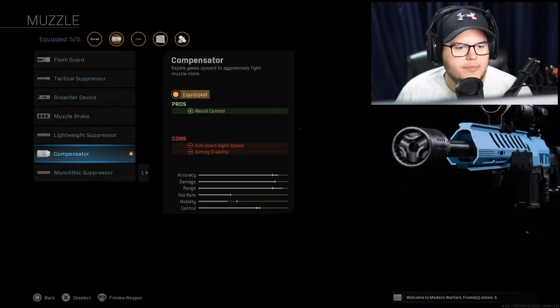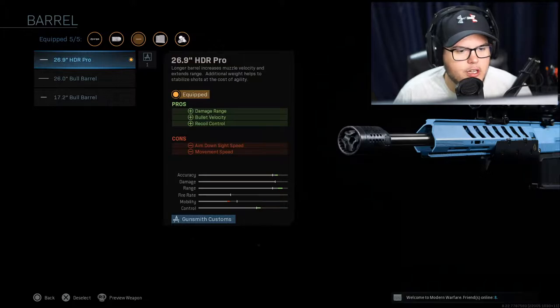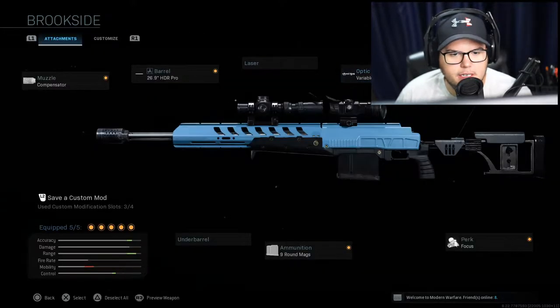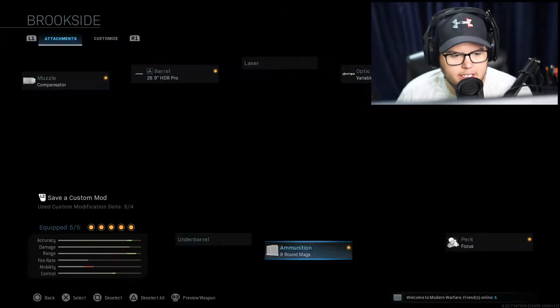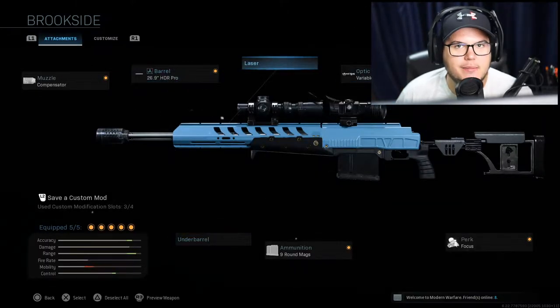We have the compensator that lowers aim down sight speed, the 26.9 HDR Pro that lowers aim down sight speed, and the variable zoom - that's the only one that lowers aim down sight speed. None of the stocks lower aim down sight speed, so I did Focus and then nine-round mags. Under barrel does nothing, and I chose the Brookside variant because I like the blue.